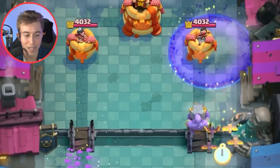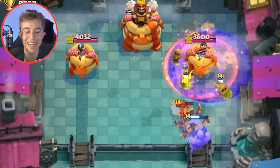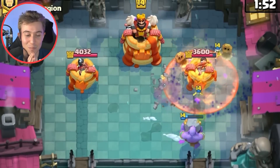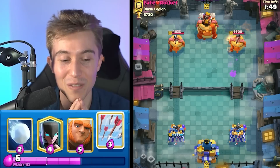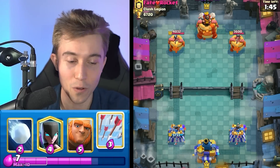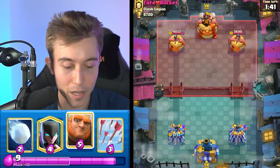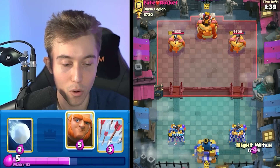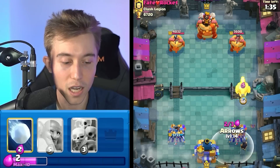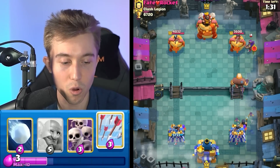I'm going to go Bats with the Bowler on the right-hand side and do a very scuffed Graveyard push. I don't think it's going to work out, but maybe it does. We played against so many difficult matchups today, and now we're playing against Poison. Oh no, this is tough. The good thing about the deck is most Giant Graveyard decks fall flat in this type of situation. Ours operates a lot better specifically because the opponent doesn't have Poison — it's going to be hard for him to defend the Giant Graveyards because he's not going to be able to Poison on top of the Night Witch and the Graveyard at the same time. That's what we're rolling with here.